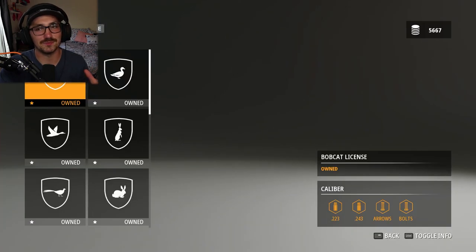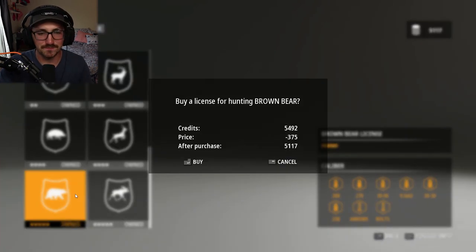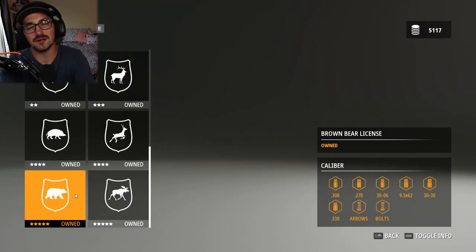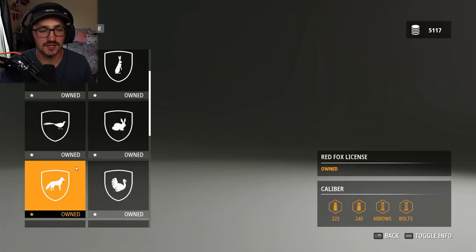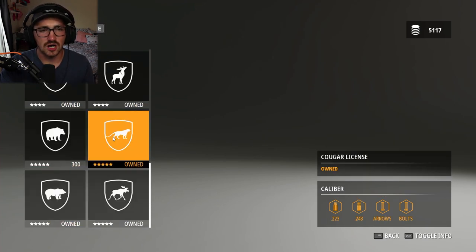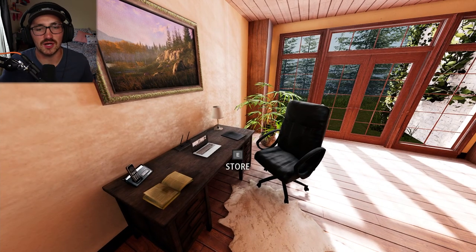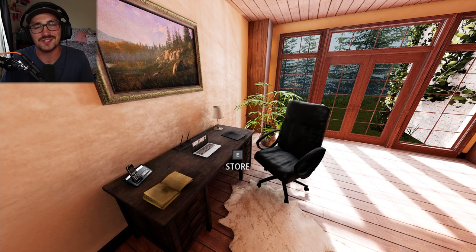Thank you guys so much for tuning in. I'm going to go buy up some more licenses — we got $5,600. Licenses really don't cost that much, and with single animal harvests like bear, moose, and that kind of stuff, they definitely have a very high payout. Cougar is another great way to make money — cougar, bison, moose, any bear are absolutely amazing ways to make money. I really hope you guys enjoyed this predator hunting episode with gray wolves. Smash that like button if you did. Until next time, see you guys out there.